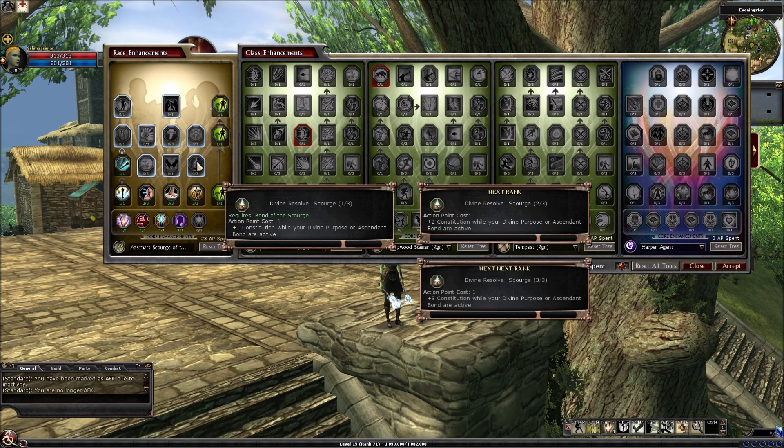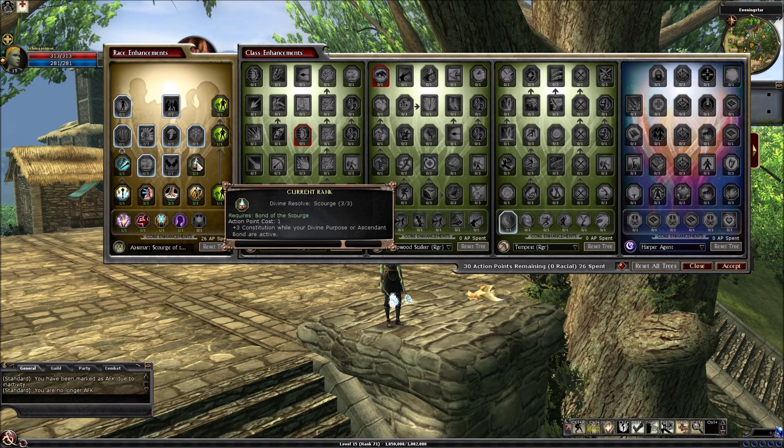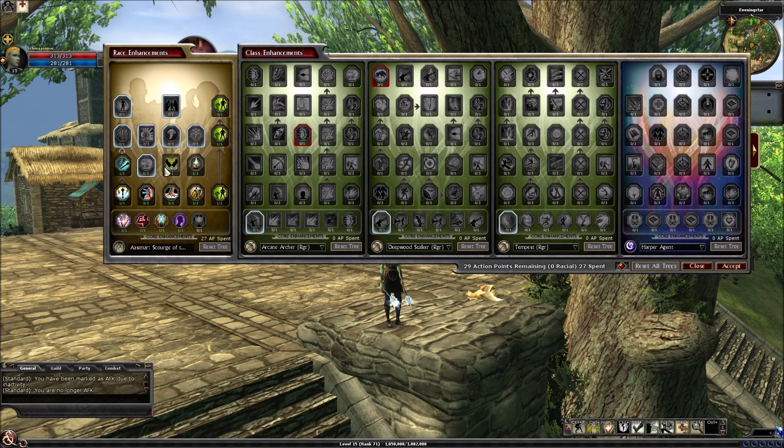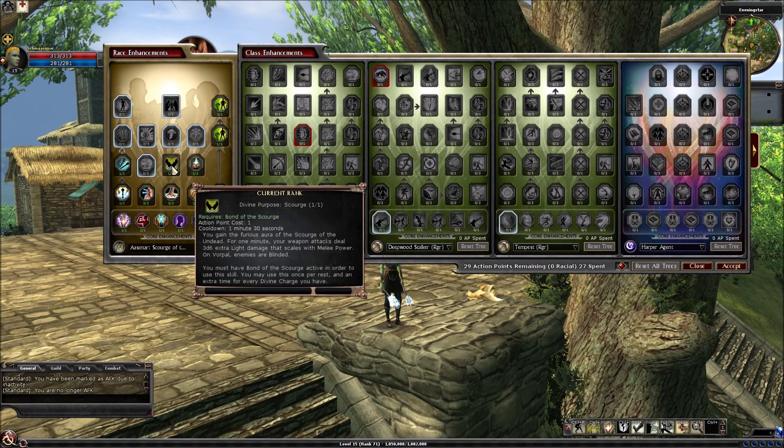I think this is different because I thought the other one was Charisma — in any event, up to plus 3 Constitution while your Divine Purpose or Ascendant Bond are active. Divine Purpose Scourge: you gain the furious aura of the Scourge of the Undead. For 1 minute, your weapon attacks deal 3d6 extra light damage that scales with melee power. Unfavorable enemies are blinded. Must have Bond of the Scourge active in order to use this skill. May use this once per rest, with an extra time for every divine charge you get.